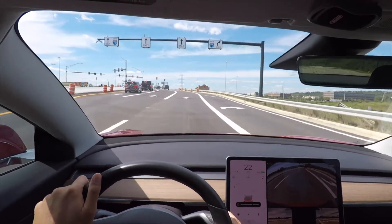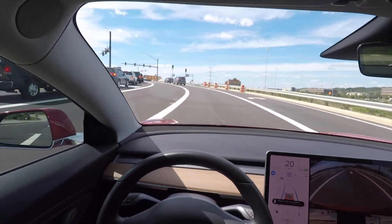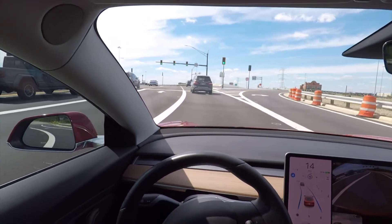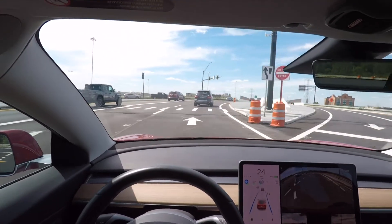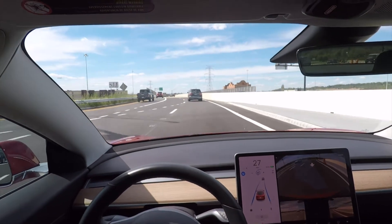It says auto steer — there we go. We're engaged now. It wasn't picking up the lines there for a minute. So again, we're going straight through the diverging diamond but we're in the right lane instead of the left lane we were in before. Autopilot full self-driving is engaged.